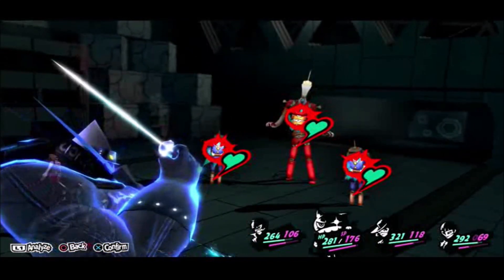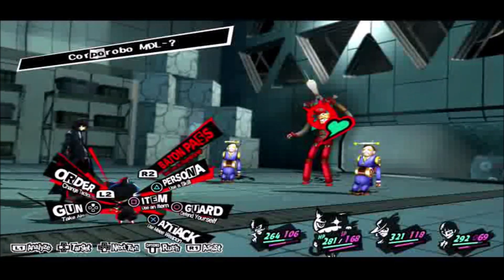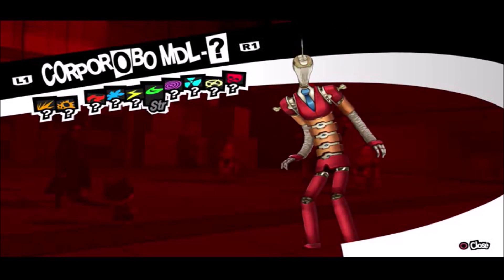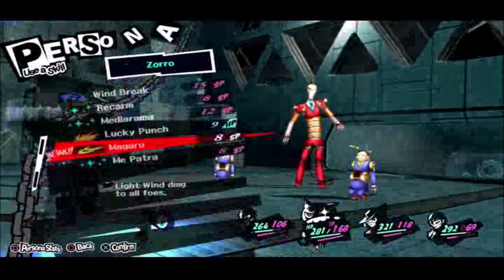That's not the only robot, as you saw from my Royal let's play. With Royal, they do have a weakness at least — the Grunt robots. The main boss robot doesn't, so you'll have to rely on Baton Pass.